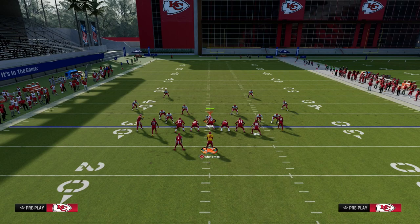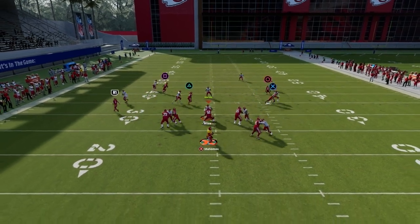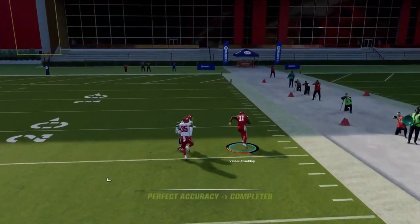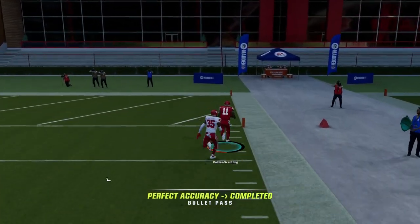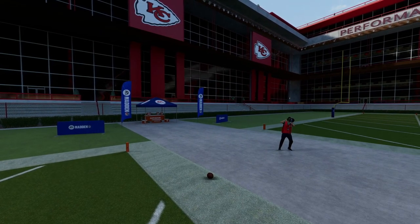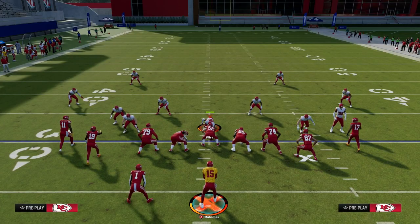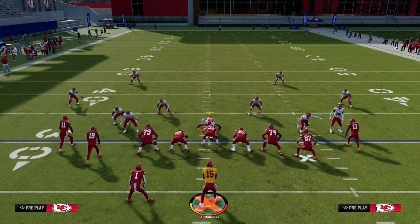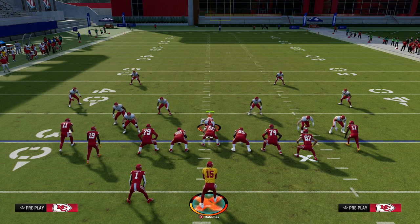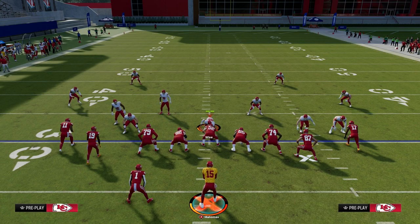This play literally has everything you need for success, and you don't need Hot Route Master, Slot Apprentice, or Tight End Apprentice. The routes themselves are truly some of the best routes in the entire game. If you want to get my entire e-book on this playbook, join the Patreon — you'll get access to all of my e-books. We already have six offensive and defensive e-books in there, and we're dropping two more later tonight. Best $10 I think you'll spend on Madden. Sign up by heading to the description and clicking the link below.